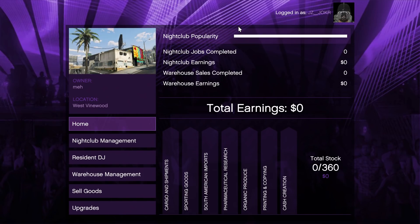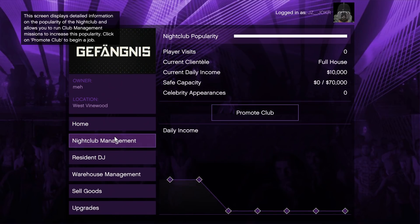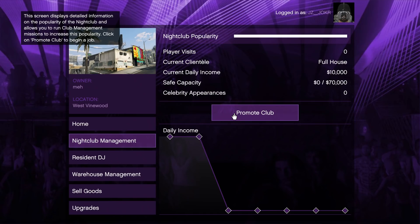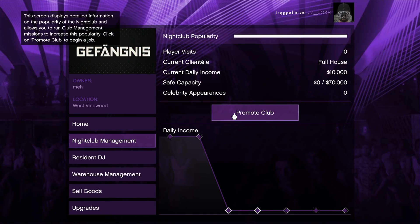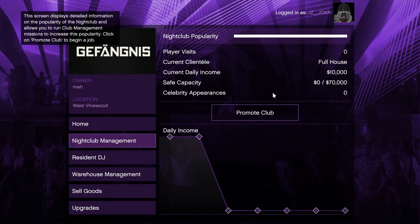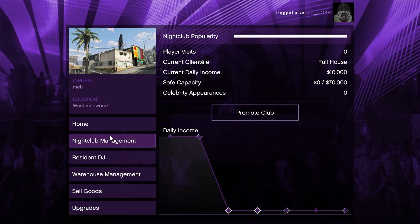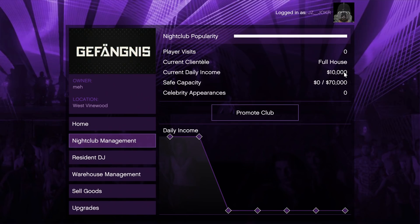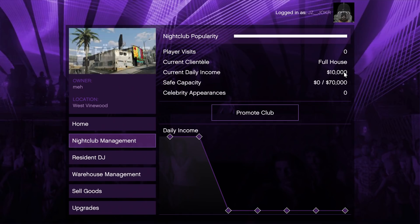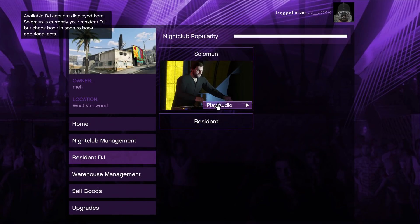Nightclub popularity starts maxed and will go down over time. To keep it up, go to Nightclub Management and then 'Promote the Club' — it gives you a mission to do. If you see your popularity going down, just click 'Promote Club' and do the mission. As you can see, it's getting ten thousand daily income right now — the less popular the club, the less money you get. You can hold up to seventy thousand.